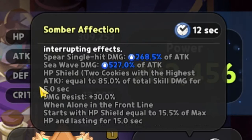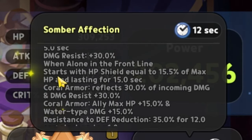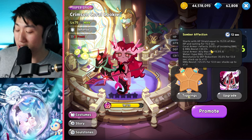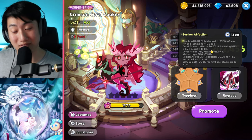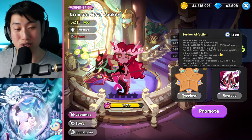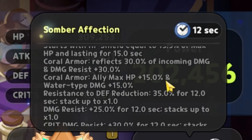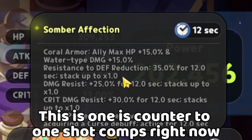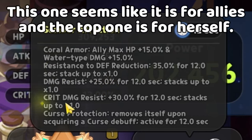Whether it applies to the cookies who get the HP shield, we'll have to test that out. When alone in the front line, she starts with an HP shield equal to 15.5% of max HP lasting for 15 seconds — that's the Coral Armor. It reflects 30% of incoming damage and damage resist plus 30%. Coral Armor ally: max HP plus 15%, water type damage plus 15%, resistant to defense reduction 35% for 12 seconds, stacks up to one time. Damage resist is 25% for 12 seconds, crit damage resist is 30% for 12 seconds, and curse protection removes itself upon acquiring a curse debuff — active for 12 seconds.